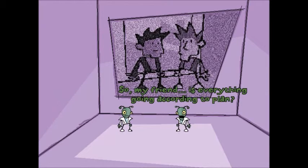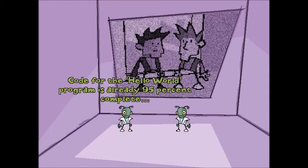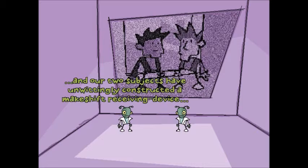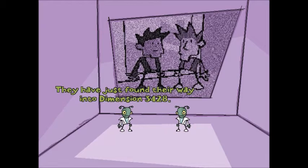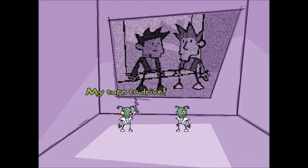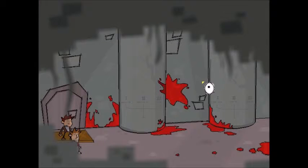So my friend, is everything going according to plan? Indeed. Code for the Hello World program is already 95% complete. And our two subjects have unwittingly constructed a makeshift receiving device, teleporting them aboard the spaceship. They have just found their way into dimension 3428. Excellent. Now that they are in no position to interfere, we may commence with phase two of our plan. My turn to drive! The plot thickens. So we've got aliens, we've got zombies, we've got two kind of idiots bumbling their way through.